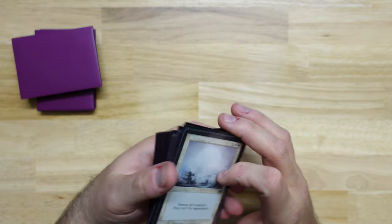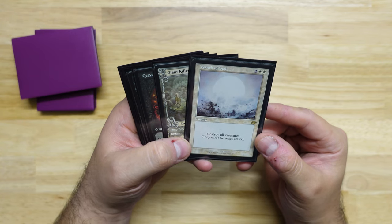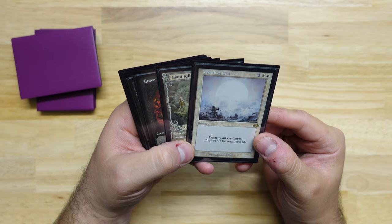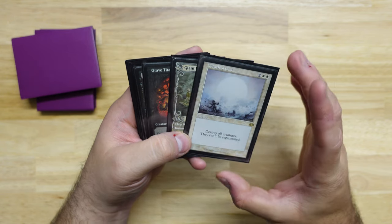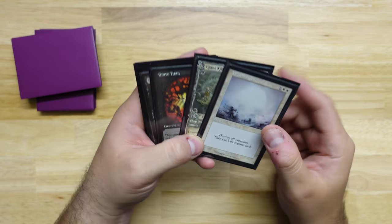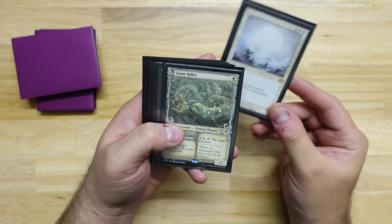I chose this version of Wrath of God because one of my philosophies for my cube is using retro frames, and this is actually the only retro frame black border that is not in the modern frame. Previously it was Revised, 4th, 5th, 6th, 7th edition. I believe 8th edition was black border — though 8th and 9th might have been white border as well, there are a lot of core sets. It was reprinted in Dominaria Remastered, so I put this version in. Before that I had the Collector's Edition version, which was about $100. But I do prefer normal Magic corners when applicable, so I replaced it. Once I get the opportunity, I'll probably pick up a Beta Wrath of God and put that in.